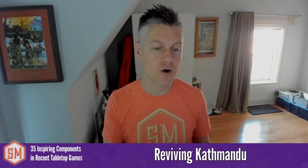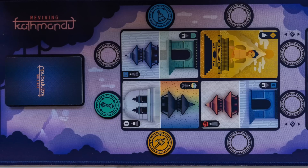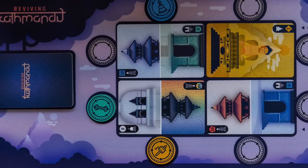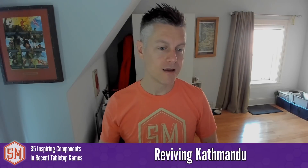Reviving Kathmandu, which I backed on Kickstarter recently, features a deck of cards that work like dominoes — two parts, one on each side — where you decide which side you're building, offering flexibility for players. Instead of a single card representing a single building, you get two options per card: front or back, and you choose which side you'll actually build. It kind of doubles what you can offer players while using fewer components.